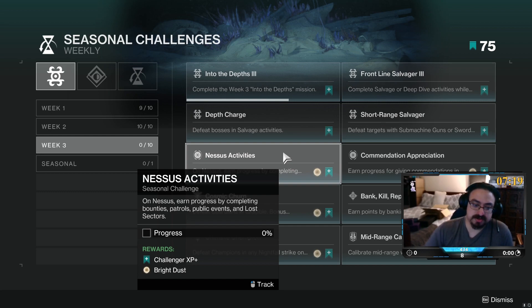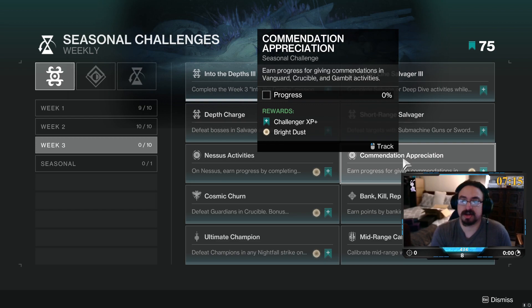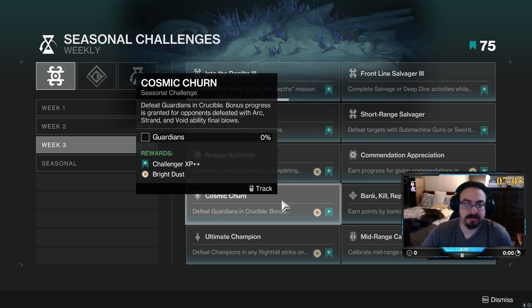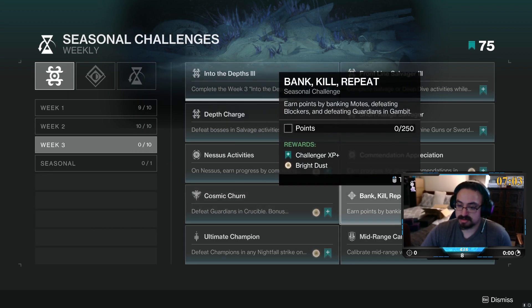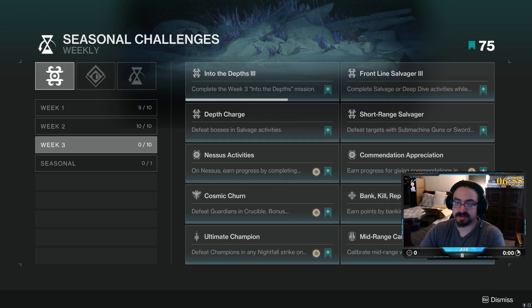On Nessa, earn progress by completing bounties, patrols, or public events. Accommodation and depreciation — earn progress by completing accommodations in Vanguard, Crucible, and Gambit. Cosmic Churn — defeat Guardians in Crucible; progress for Arc, Strand, and Void. Banking Kill — earn points by banking, defeating blockers, and defeating cards — that's what they do every season.